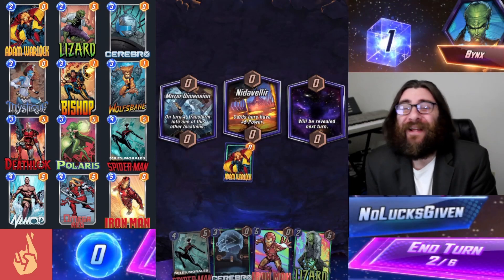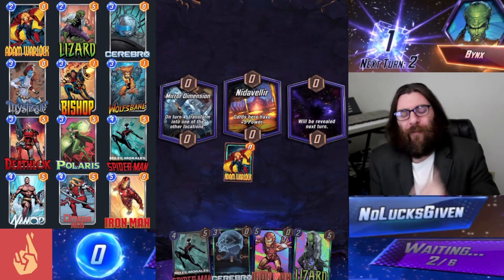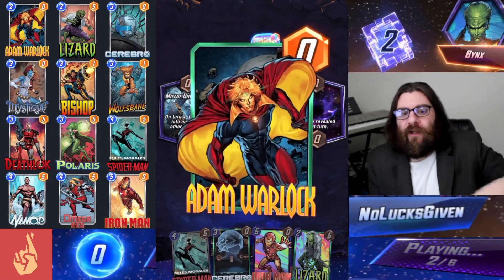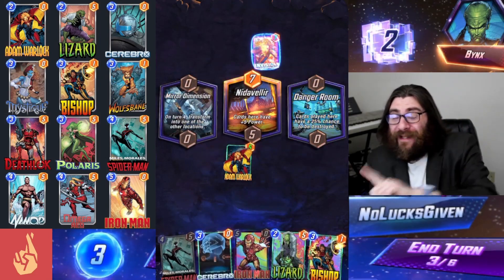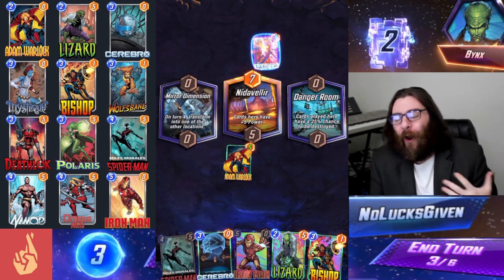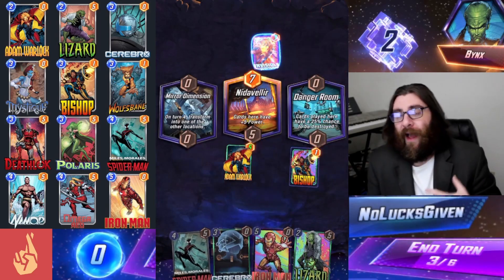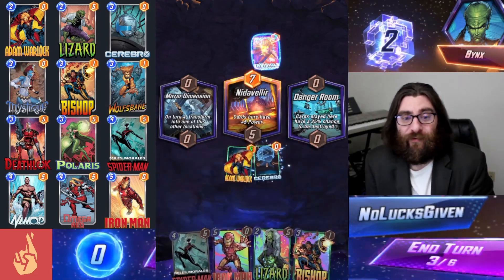I had to include this game against fellow content creator Binx Plays — this game was a ton of fun. We're going to lead off with Adam Warlock into Nidavelir, which is really, really strong in this deck. If your opponent doesn't play a card into Nidavelir, you just get a card for free off Adam Warlock on turn 2. Binx does play Invisible Woman, but that's actually pretty good for us — that means we're going to be able to get an early lead in Nidavelir, giving us some extra card draw and hopefully enough options to take this one. I'm thinking about playing Bishop — the main reason is to get Bishop out early so you can play a card on 4, a card on 5, and two cards on 6, so Bishop gets that plus 2 from Cerebro as well.